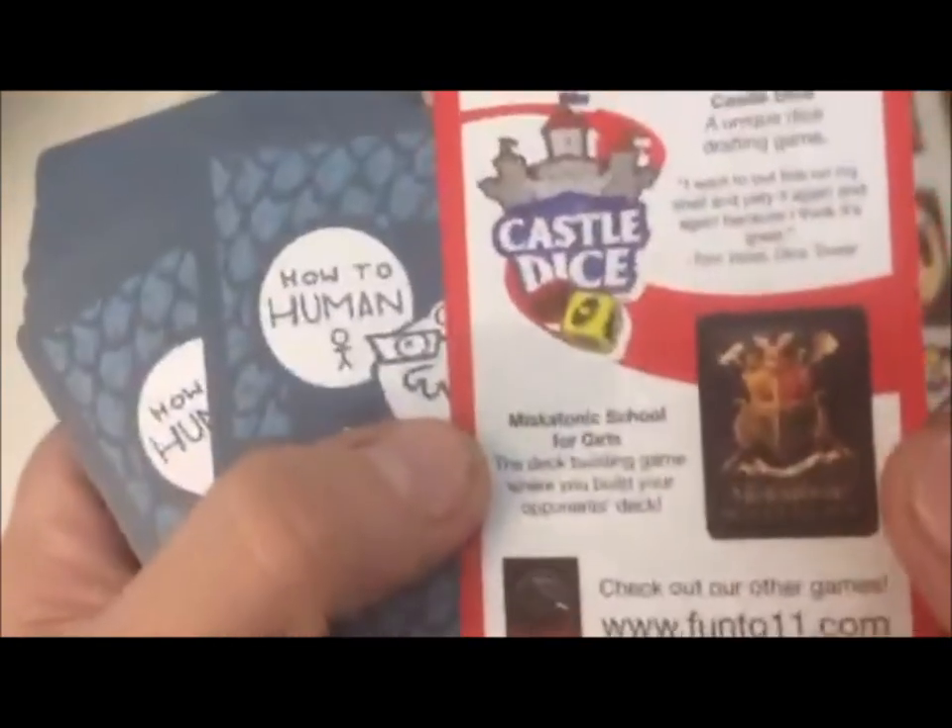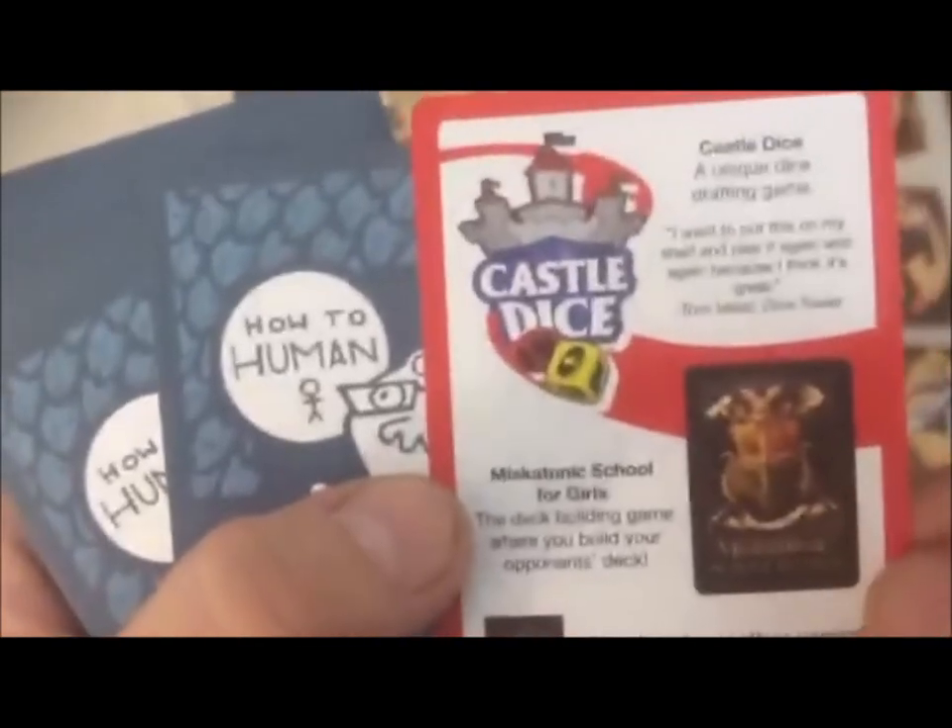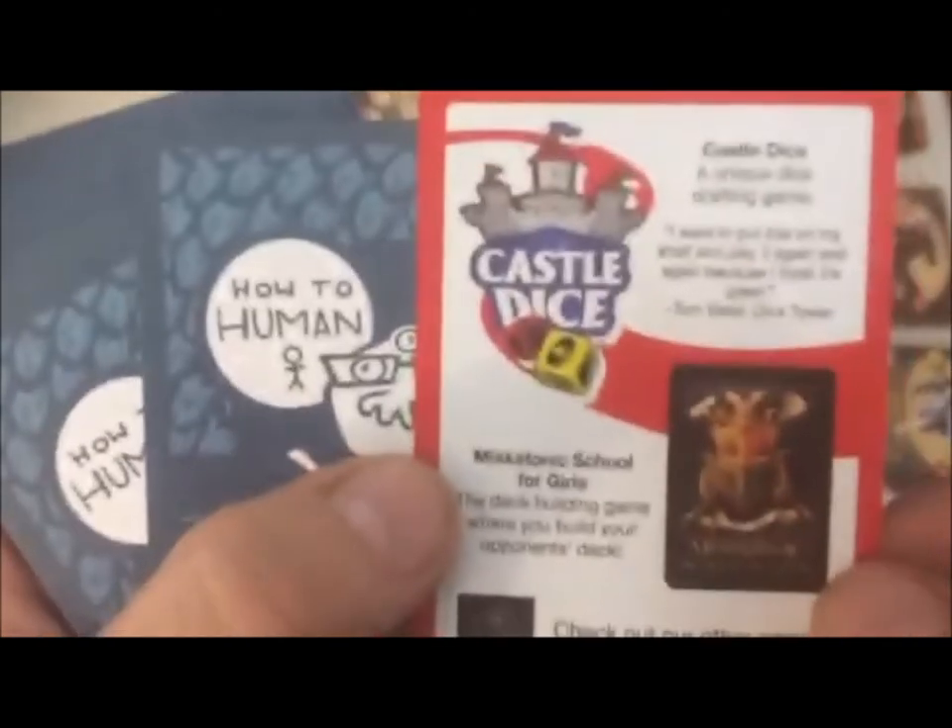This extra one is called How to Human. It didn't come with directions, but it says go on their website to learn how to play — so it is a micro game. We got this thrown in with our expansion decks. We'll have to check that out. And if you're unfamiliar, we've got Miskatonic School for Girls, a nice little deck building game, and Castle Dice, a die rolling game that we were not fans of. We'll have to check both of these out and do a gameplay of each.